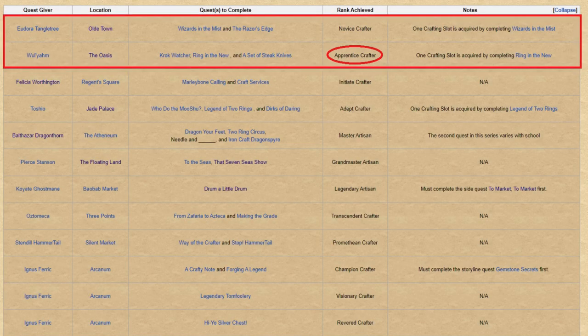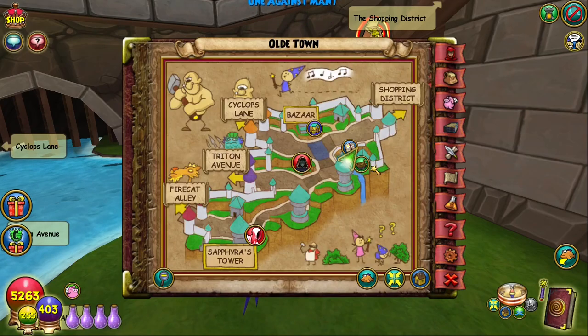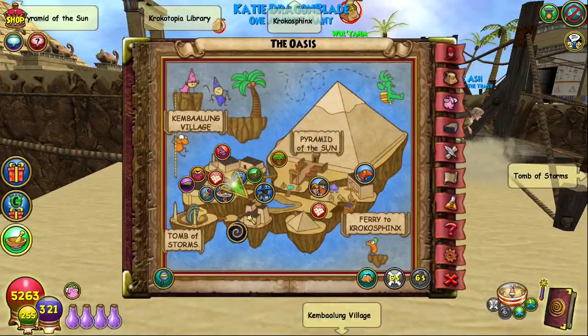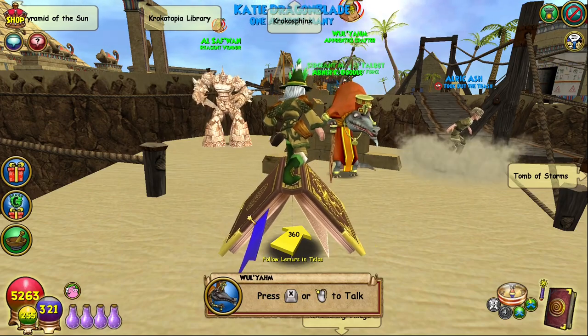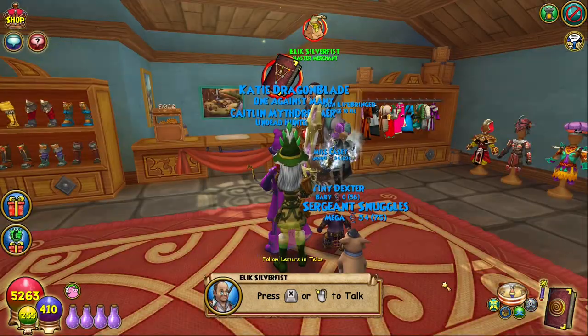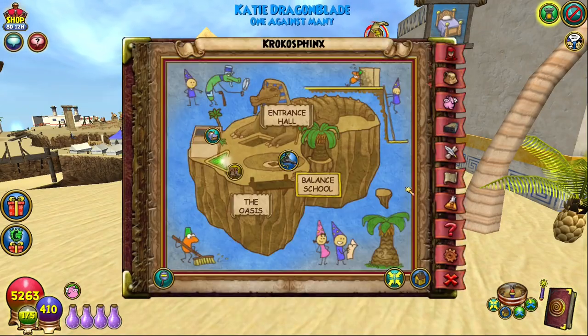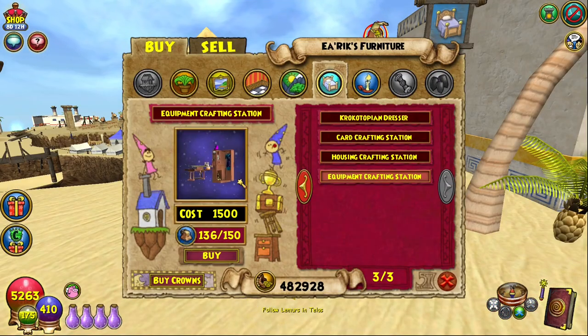Note that for both mounts shown here today, you'll need the apprentice crafter rank, so you'll need to at minimum complete both Eudora Tangletree in Old Town and William in Krokotopia's crafting quests before you'll be able to craft these mounts. You'll also need an equipment crafting station, which can be found at the bazaar under the furniture tab or bought at the earliest from Erick located near the Krakosphinx in Krokotopia.